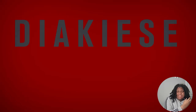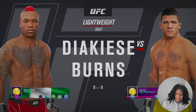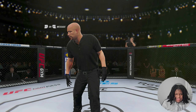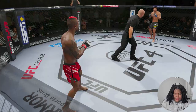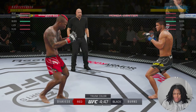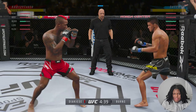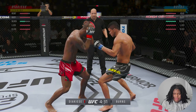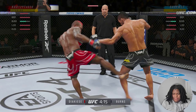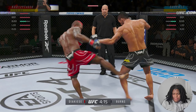Now we are going against Gilbert Burns. Gilbert Burns at lightweight — I believe he has crazy punch power and punch speed at this weight class, so it's going to be pretty crazy. No glove touch, that's fine. With Gilbert Burns we don't want anything to do with his hands. We're not going to be afraid to punch, and I believe we have a four-star flying knee.